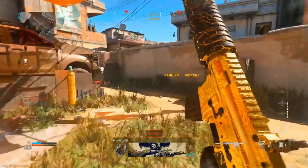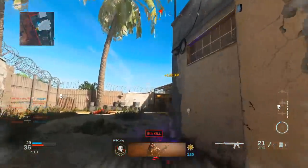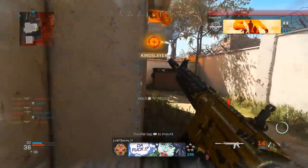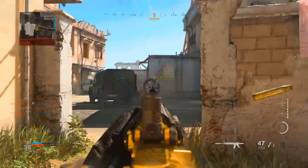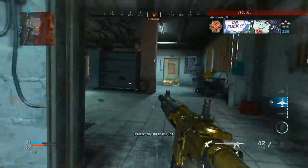I hear footsteps behind me while my teammates are engaging in a gunfight. These guys were actually trying to flank, and it turns out there was more than one enemy here. I thought quickly in that situation and threw my C4 to weaken the enemy and make it a lot easier for myself to handle the situation.